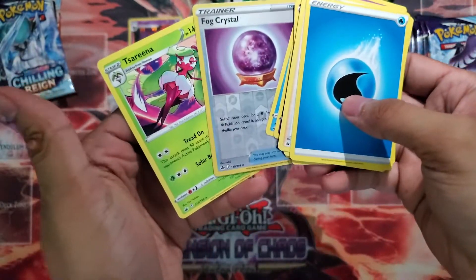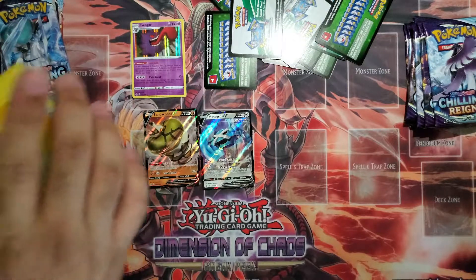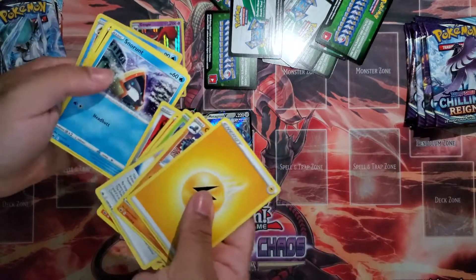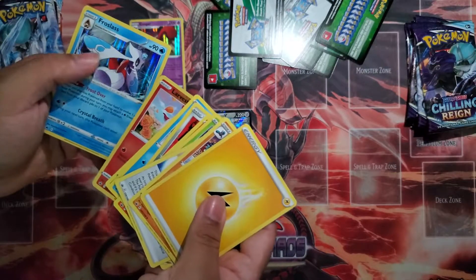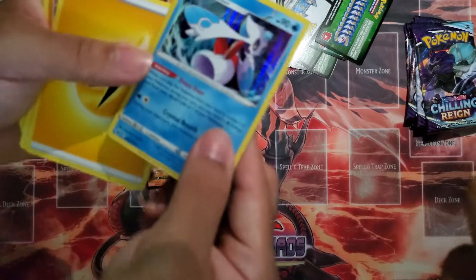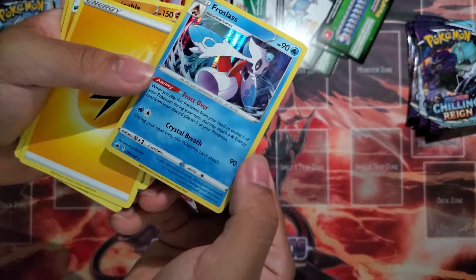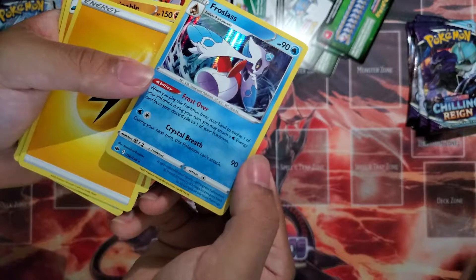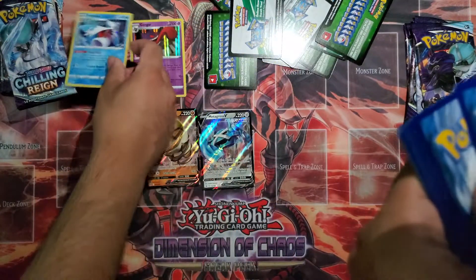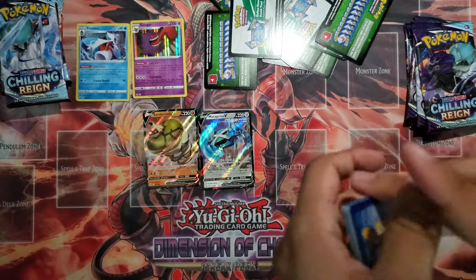Bob Crystal and a Serena. Spiral Energy, Honey, Grookey, Scorbunny, Archen, Snorunt, Venipede, Larvesta, and Frostlass holo! It's a pretty cool card — it accelerates one Water Energy from your discard pile when you play it from your hand. You may attach one Water Energy card from your discard pile to one of your Pokemon. Nice, I'll put this one off to the side with Gengar.